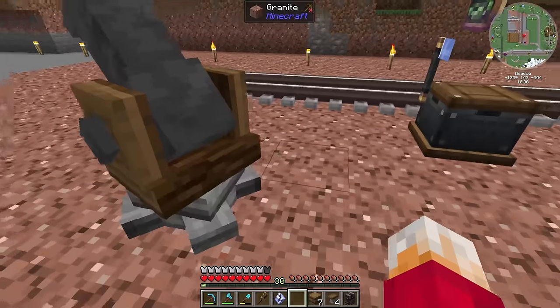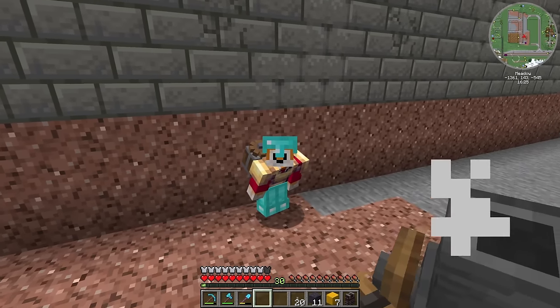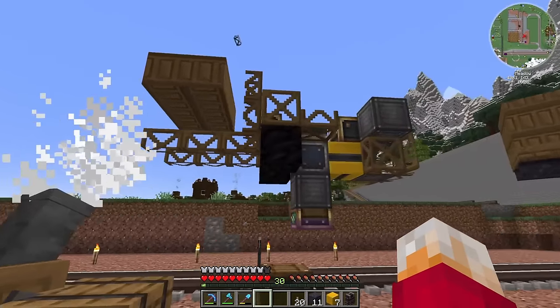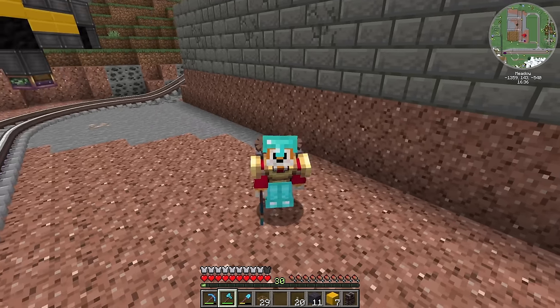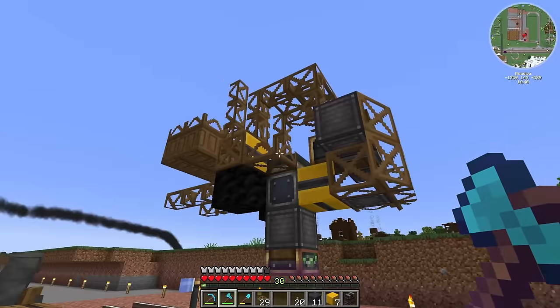Let's build another forklift. I'm using the cannon to build it, but I have a little problem — it wants a block that doesn't technically exist, called frame double slabs. A frame double slab is two slabs together making a double slab, but you can't just make those; you have to place them in the world. So the cannon has built what it needs but it's missing a bunch of stuff, and I'll have to add a few things in manually.